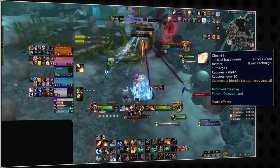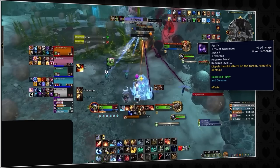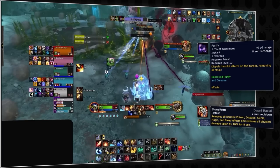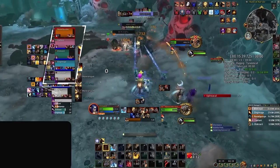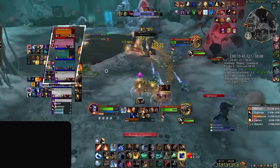Don't blink, because in just a moment, our Druid will get dispelled by our Paladin, while our Priest stone forms their own debuffs after dispelling our Evoker. And just like that, our group is cleared of the massive debuff instantly, where they can now resume the fight as normal.